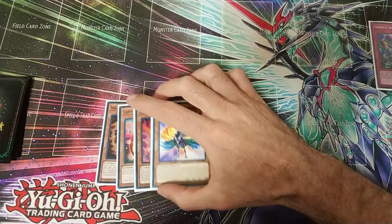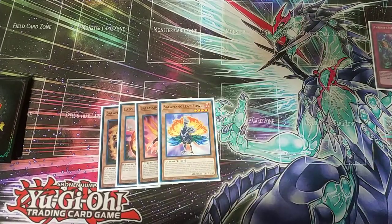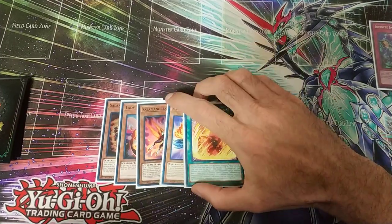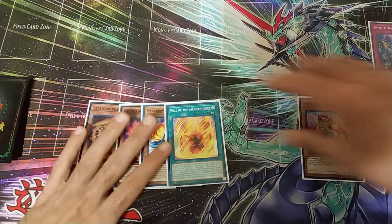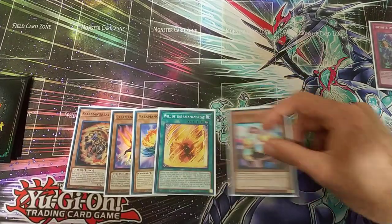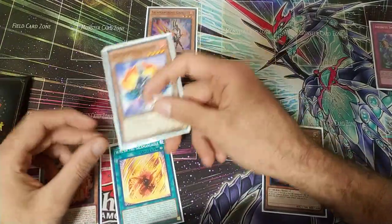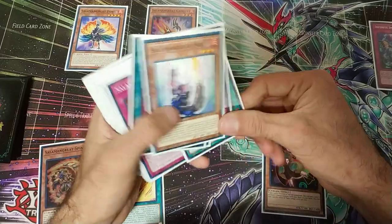We opened Fowl which is really good, we drew Return — another extender — and we drew Spinny. This is a great hand even going second. We don't need Lady Debug because if it gets stopped we're in a bit of a pickle. So we're actually going to normal summon Gazelle. We're going to make Gazelle chain link one and Fowl chain link two, which allows Gazelle to go off. We're going to go for Fusion of Fire.